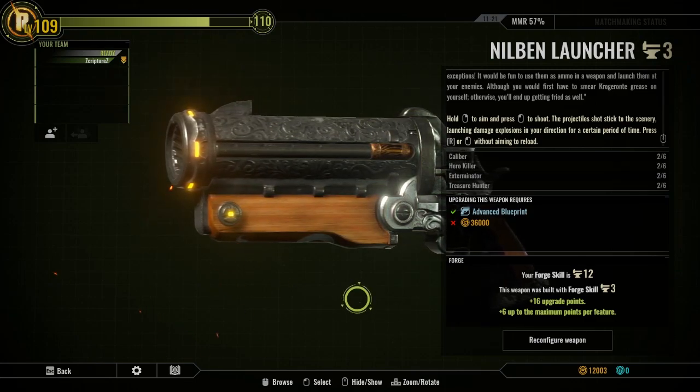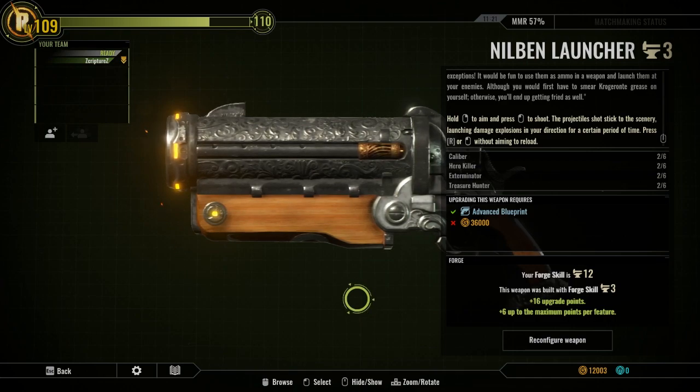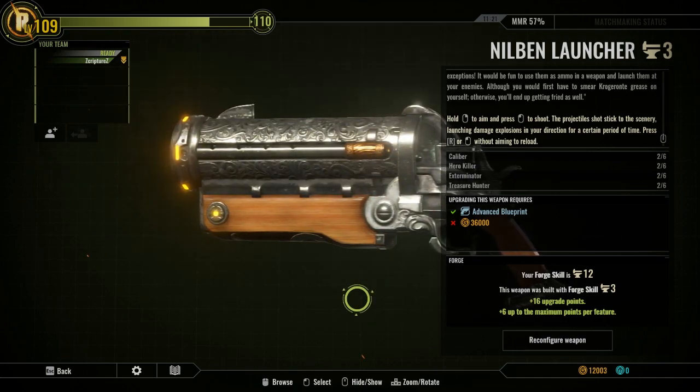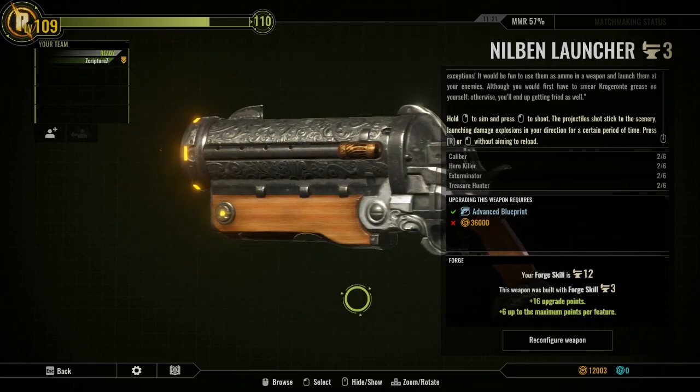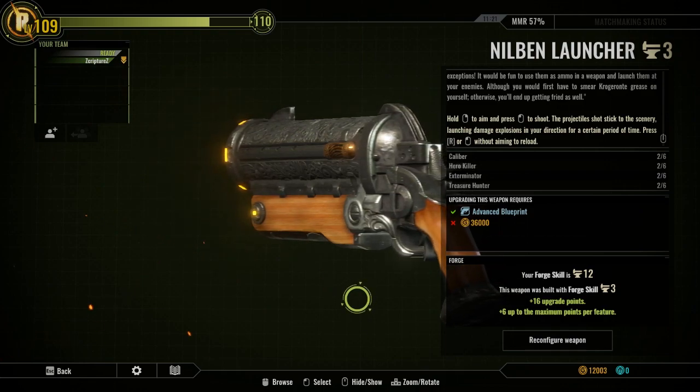Today we're going to be talking about the Nilbin Launcher. This gun is freaking amazing on Rack. This is one of the main weapons that I use a lot on Rack, mainly because it does tons of damage, and it's also excellent in PvP.